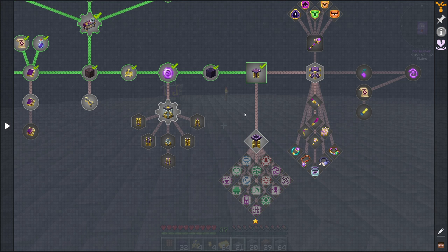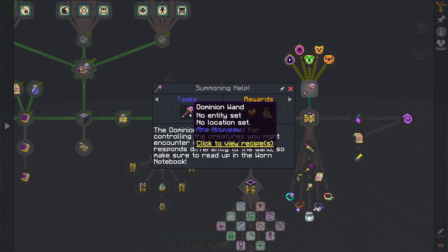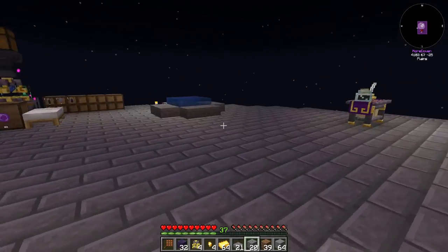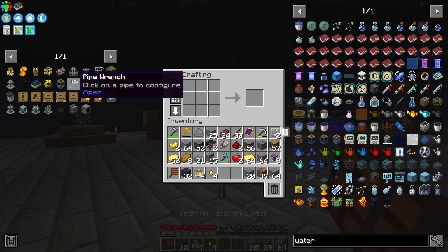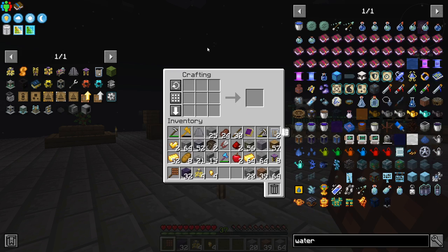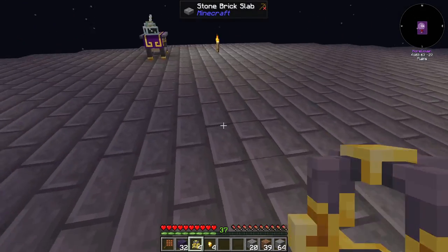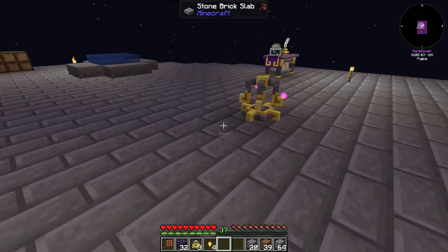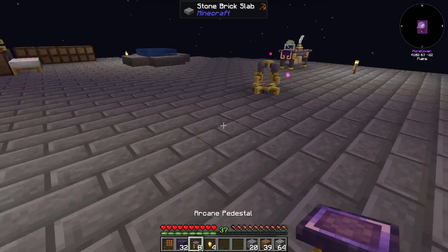We're sort of going along this quest path here, because there are certain things I want to get done. As you guys saw in that previous chat conversation that me and one of the fellow members on the server — Witten — was having, there's certain stuff that we want to get done with Ars Nouveau.